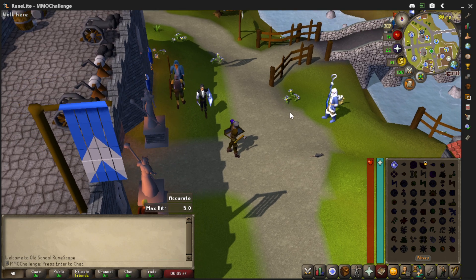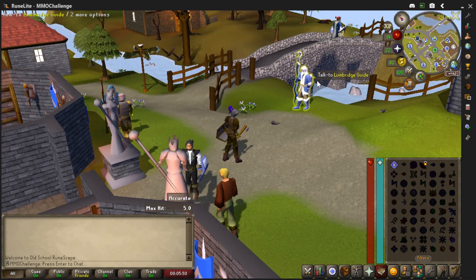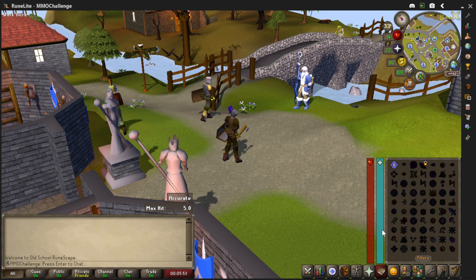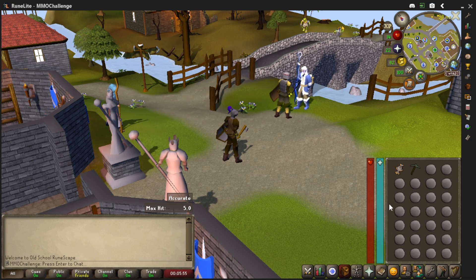If you have an Air Staff equipped, I think - we haven't done it yet - but if it's an Air Staff, then you'd only need Mind Runes in your inventory, and they stack up to like 5,000. So you don't have to have them individually. You just grab a whole bunch, then you can sit there and single cast on enemies, and it auto-casts repeatedly until the creature dies. That's how you'd fight them.